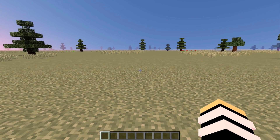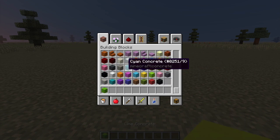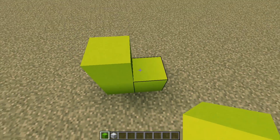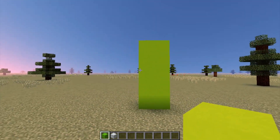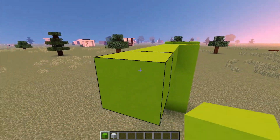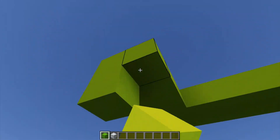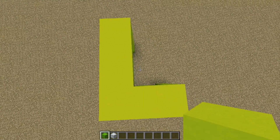First things first, let's get the blocks. The blocks we are going to need are lime concrete and white concrete just for right now. Then what you want to do is go 1, 2 and then go 5 up just like so. Then bring this back 2, 3, 4, 5, 6, 7 and then bring it out 2, 3, 4 and then bring it down. So we have this L shape right here.